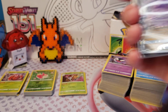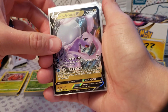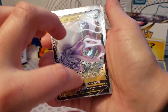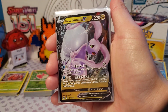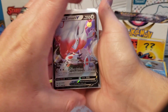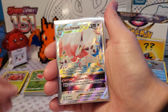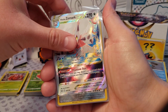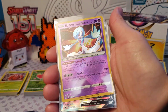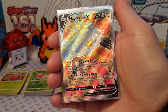All of these are our hits — V cards or better, ultra rares — in a least good to most good order. We got a Goodra, we got Enamorous, Zoroark, Magnezone V, we got a Zoroark V-Star, we got a Radiant Steelix, Radiant Gardevoir, and a Magnezone V full art.